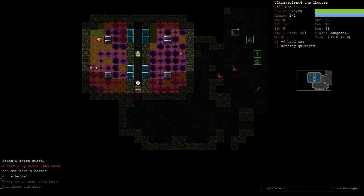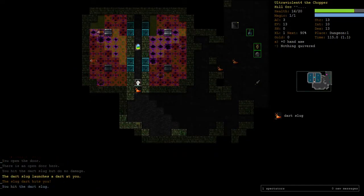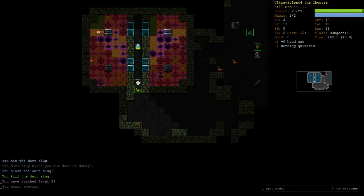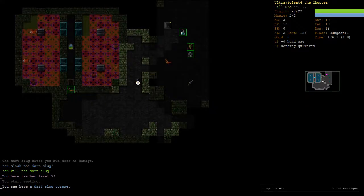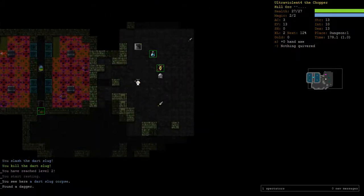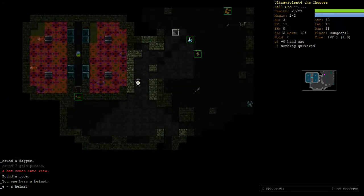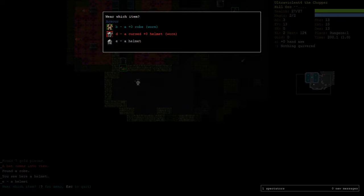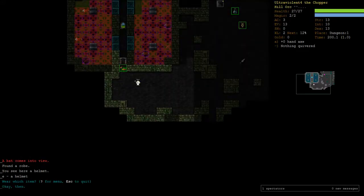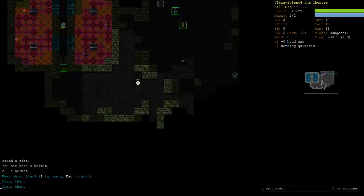We'll get away from the dart slug and put our helmet on. Very nice, very stylish. The thing is, when you have multiple helmets like this, you can take style into consideration. Grab the other one. Which one looks best? I think this one's pretty cool. Oh, it's cursed though. Never mind, our decision was made. But we can check it out later — because, you know, style. It's quite important.